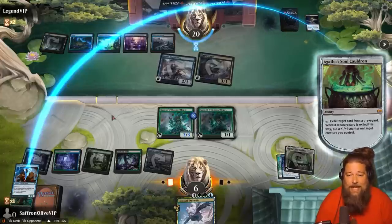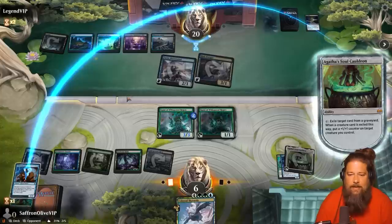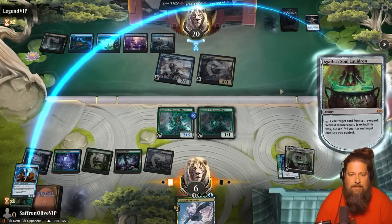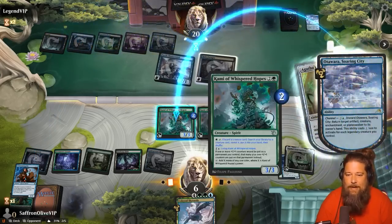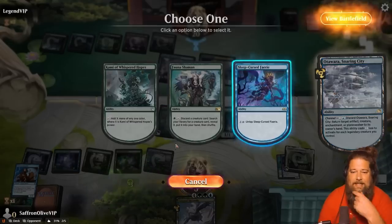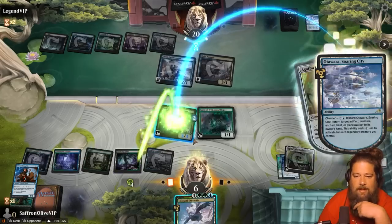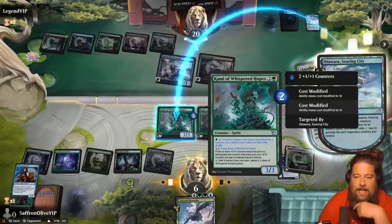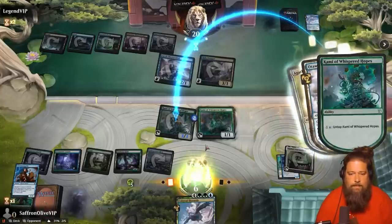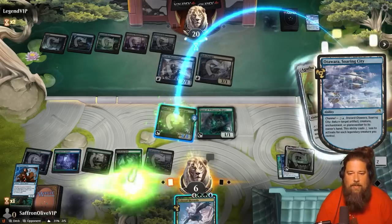Opponent responds — Etwara. Well, that's actually fine: we just go infinite in response. Agatha's Soul Cauldron fixes our mana for activated abilities, so we make infinite mana of every color. We need to make about 30-ish mana. Opponent's tapped out now so we don't have to worry about a counter. We use Cammy's ability as a Fauna Shaman to tutor up Realm Scorcher Hellkite, play it, and ping the opponent to death. It's two mana to ping though — so we need like 50 mana. This is deterministically a win, as long as we don't time out.